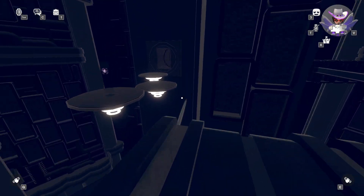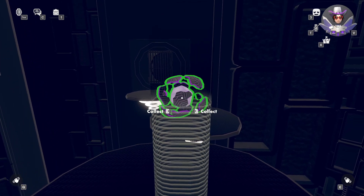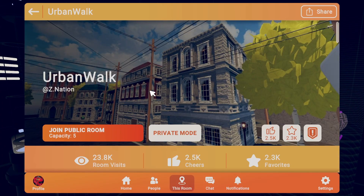Once the platform's here, jump on it, go straight across, and jump on the platform. The power core should be right there — collect it for your 70 XP. Alright, let's move on to Urban Walk.